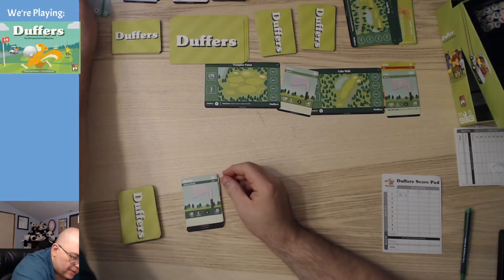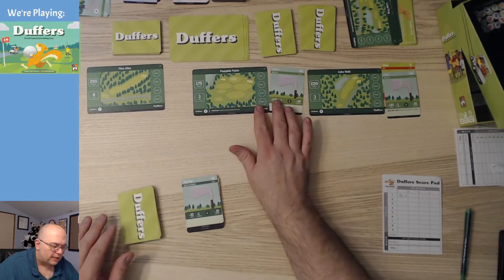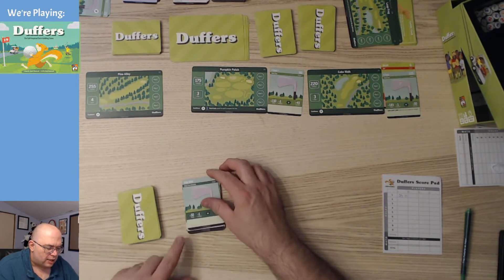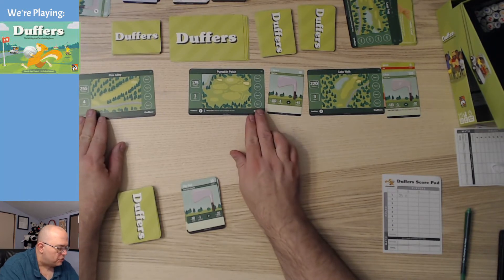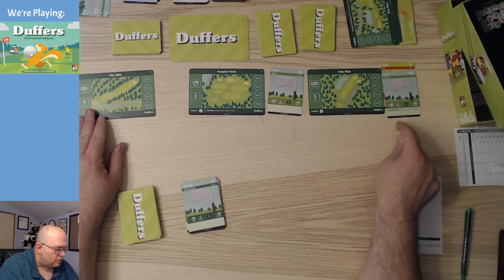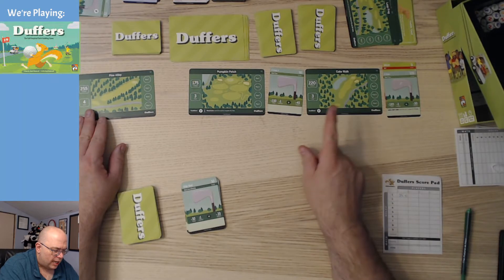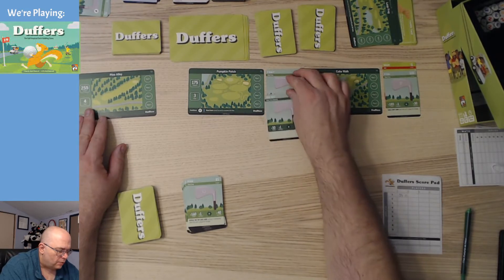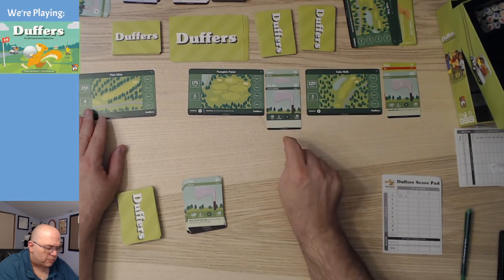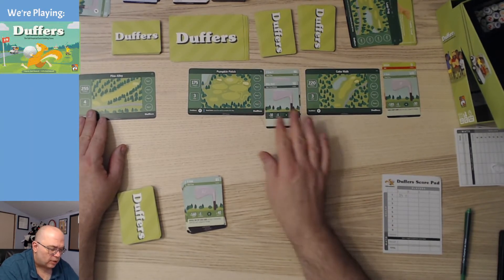I take that hole out of the way and replace it. We've now got hole number four — it's 255 yards, with no conditions other than finishing with a putter. I've got a chip shot on top now. The chip shot would bring me to 215 — not quite enough to complete the hole. I think I want to play it here. This puts me slightly over the yardage, at 180 total. Now I can play a putter to finish that off.